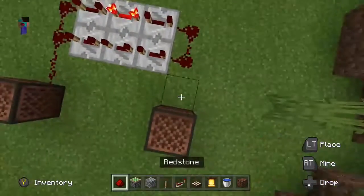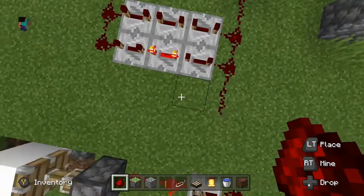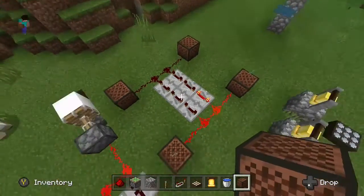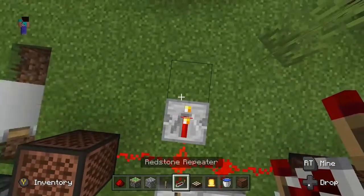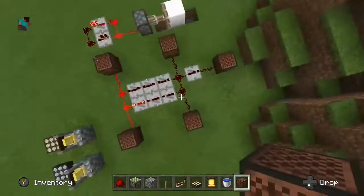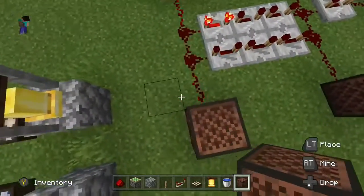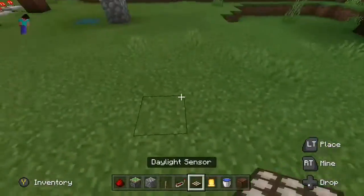And you can have each set two different notes, so it will play a music tune. Now I'm going to add repeaters in so that way we can have more delays. I'll increase the tick and that's the basics to the music making redstone mechanism.